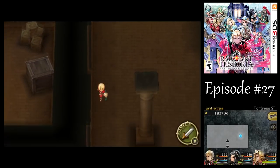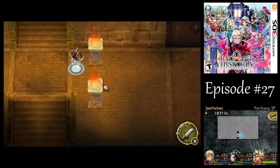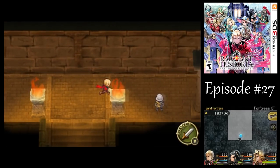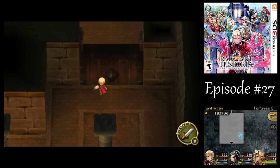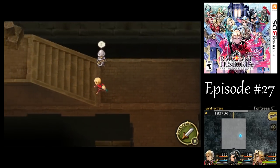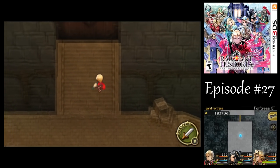Just heal everyone up to full. I'm not going to fight any of the other enemies — there are enemies all over the place, but me personally, we'll be fine. There are no enemies in the actual rooms; they have doors to get inside. Now we can see all these traps, so we're not worried about that. I think we're good to go.